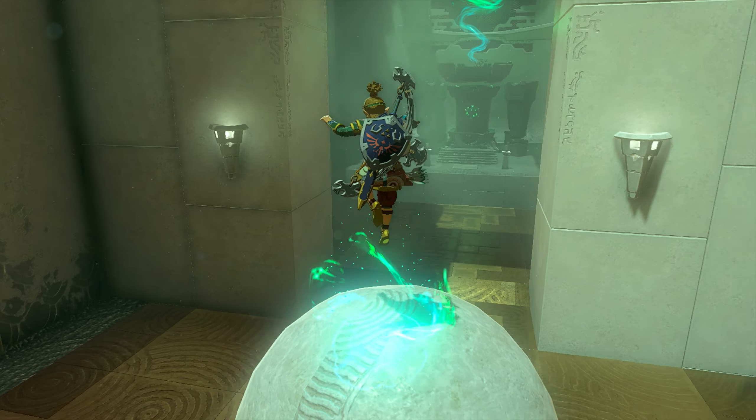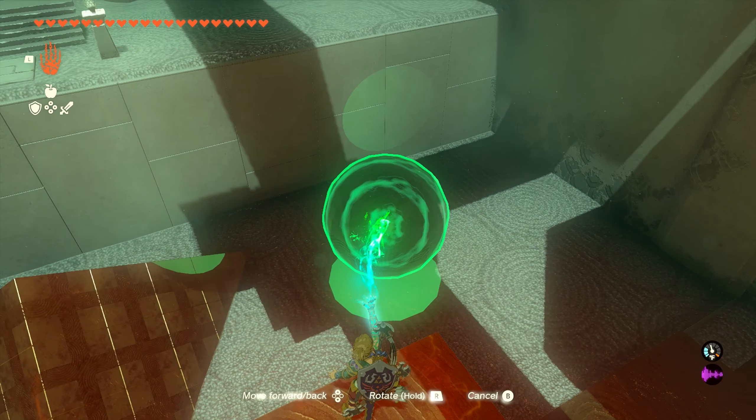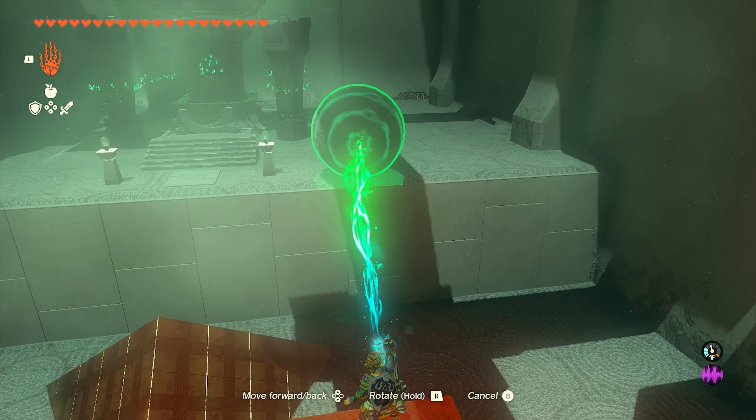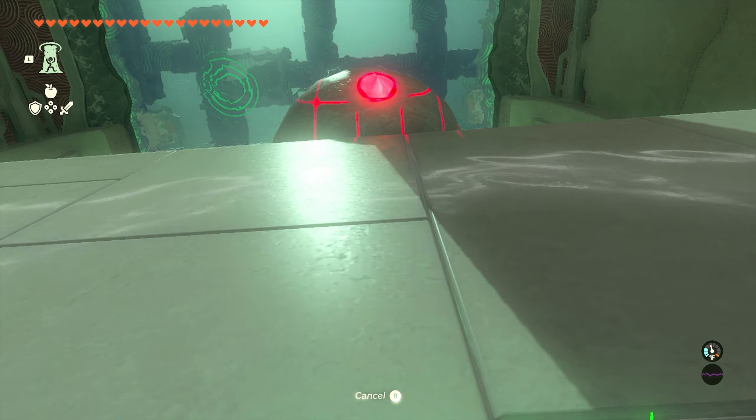We only have one section left where we're going to do the exact same thing. We can run right into this room, pick up the ball off the ground, throw it back on the next platform, and once it's there we can jump down and ascend right through this one.